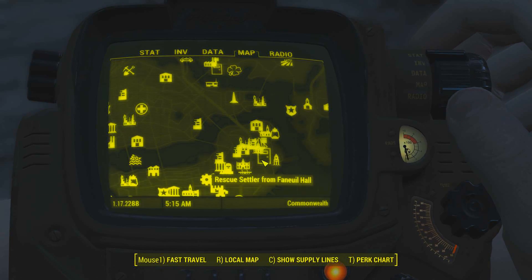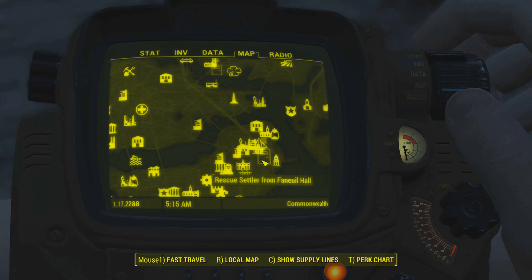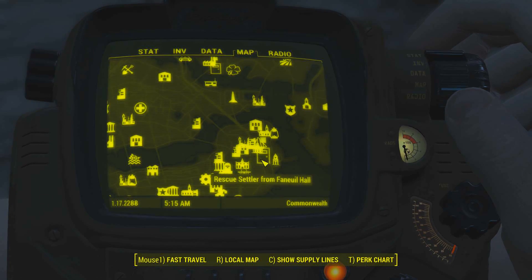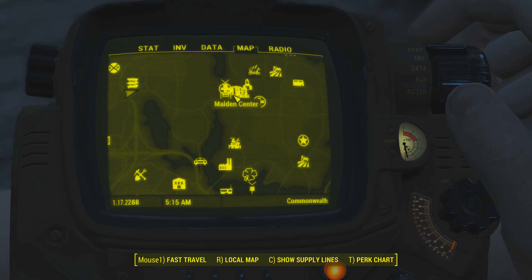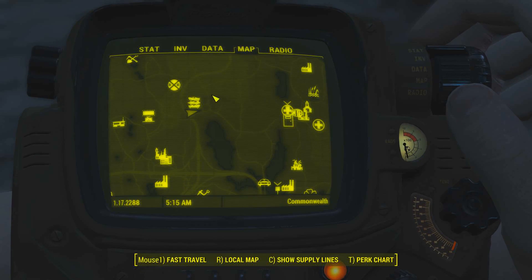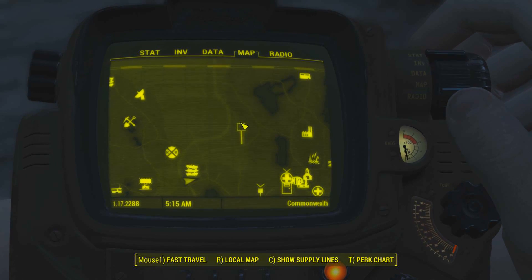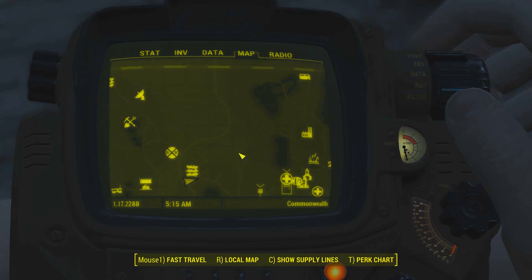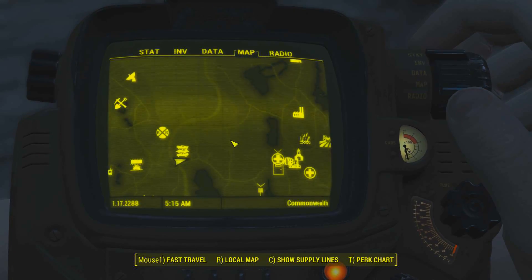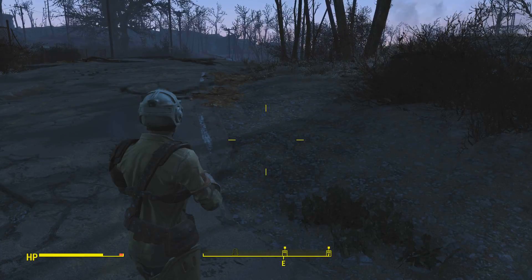Once we eliminate all those locations and clear them all out, then theoretically no one will get kidnapped, right? Theoretically? Maybe? Anyway, we'll head over and secure this cache. We're going to explore - there's a bunch of empty areas all over this place. I marked something there and didn't even realize it when I was trying to move the map.